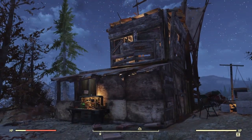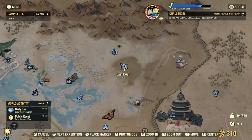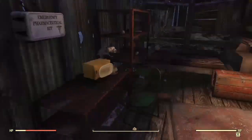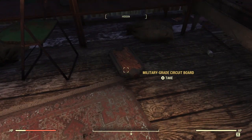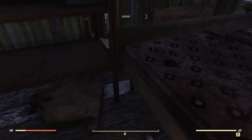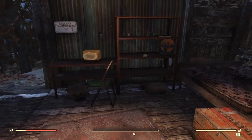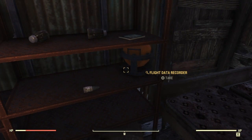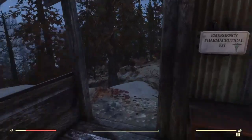Once the super mutants are cleared, head up here — the Crater is up on this mountain. Come around and in here. You're going to be looking for the microscope. There will be two military grade circuit boards, and you're also going to look for the enhanced targeting card right there. Take that, and also take the flight data recorder — that's something you need. There's a bunch of other junk items in here too, take whatever.